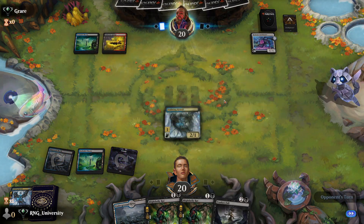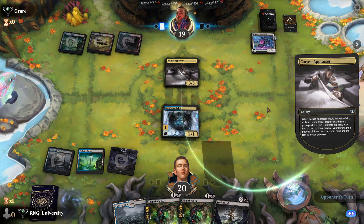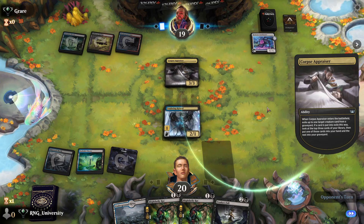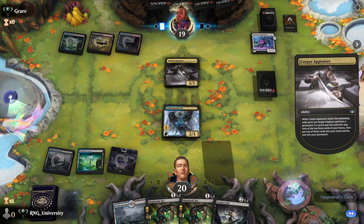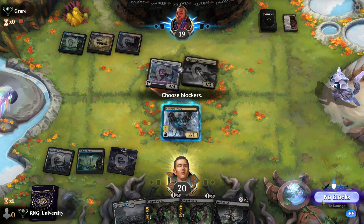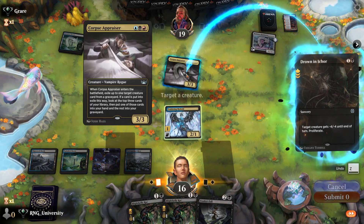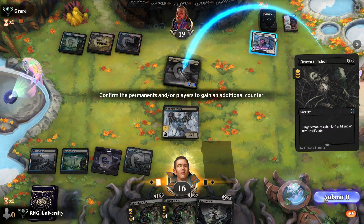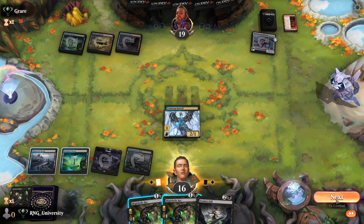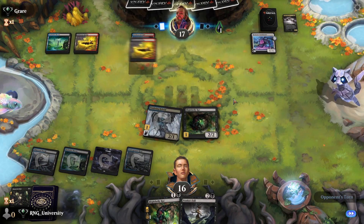I'm playing off curve instead of holding up Vraska's Fall. They play Corpse Appraiser — nice three-drop. They pitched Make Disappear and then want to attack. That's probably Shielded Aether Thief I'm guessing — let's get rid of their Shielded creature. I played it too fast — I forgot to attack first, so Blur Freight doesn't hit because they're not Toxic yet. I'm going to be off by one Toxic. I just know it. That's an oops moment.